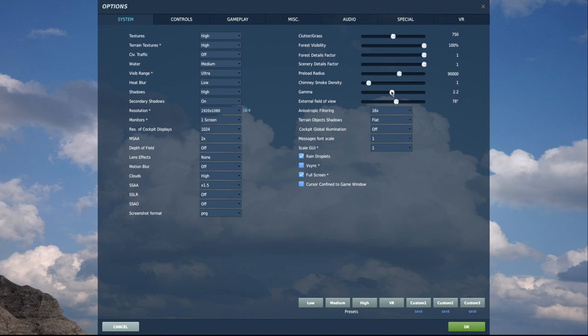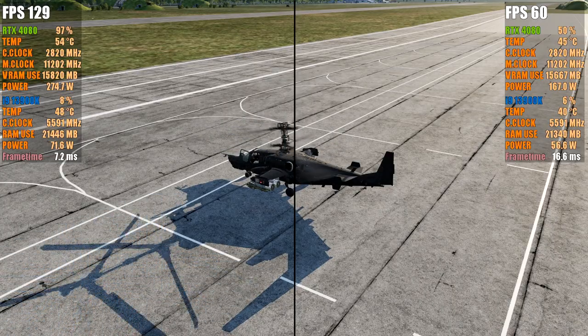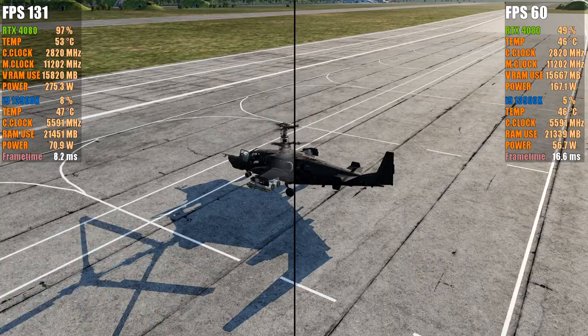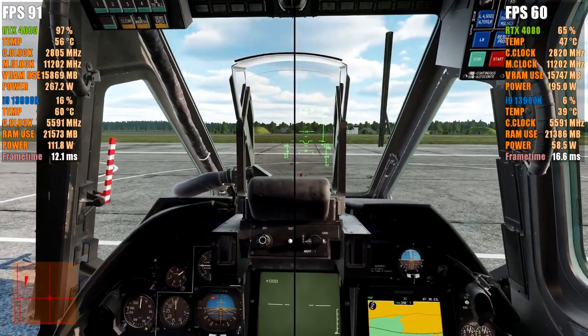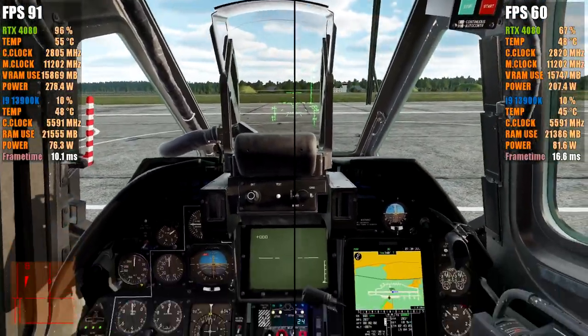Object shadows kept on flat — having it on default is nice but you won't really notice. Rain droplets on, full screen on. Now let's cut to the video. On the left-hand side you can see the 4080 with V-sync turned off in the Nvidia control panel. The GPU is working flat out above 97% giving maximum frames. On the right-hand side of the black line you can see the 4080 with V-sync turned on in the Nvidia control panel.